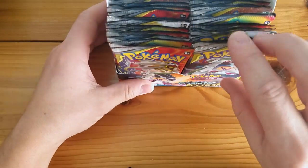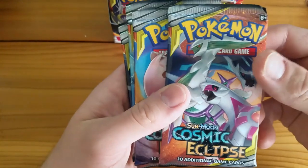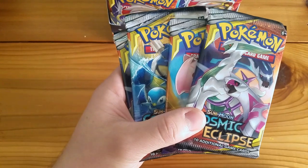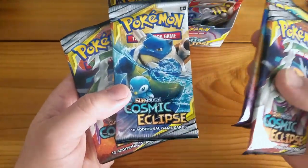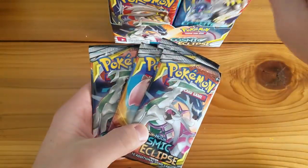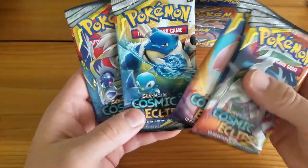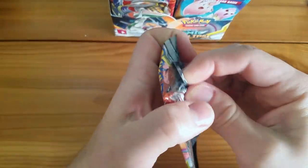Let's look at the pack artwork. I'll take four packs — those look pretty neat. I'm going to turn up the brightness on my camera. These were the first four packs and they were out of order. We should have gotten one of the Solgaleo ones — Solgaleo and Lunala. Let's start busting this open and cracking some packs.